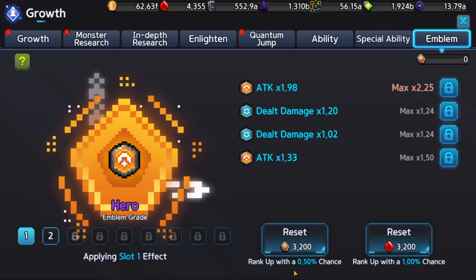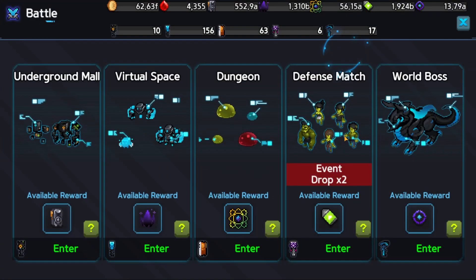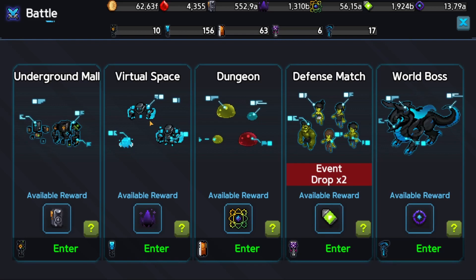When it comes to the actual resource itself, Emblem Stone can be obtained from battle. Every single time you participate in any battle you will be rewarded with a hundred Emblem Stones. In order to get as many Emblem Stones and battle rewards as possible, you should always wait for the hot time.